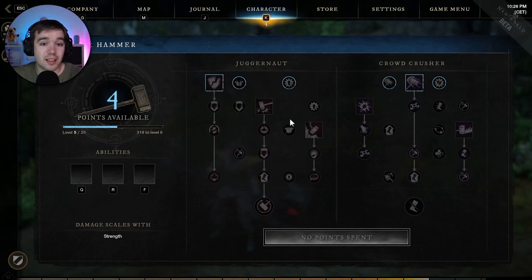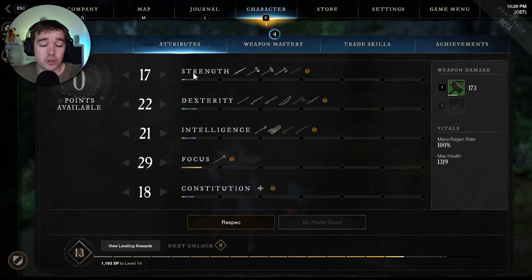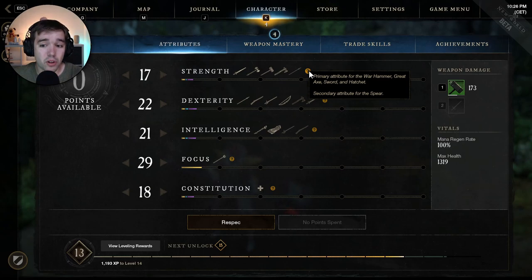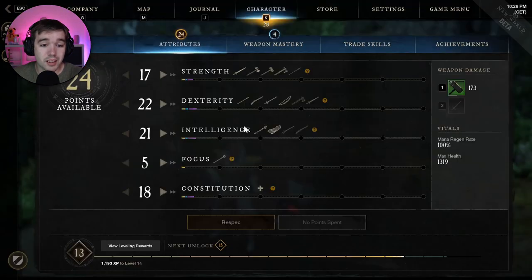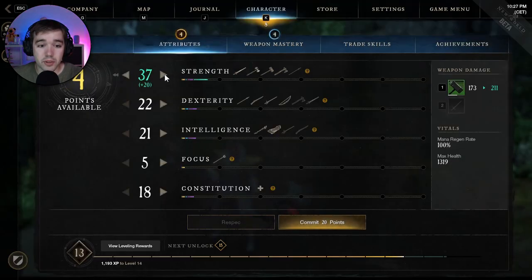With the Warhammer, you basically want to go into the stat called Strength, because Strength is the main attribute. For dealing the most damage, you want to invest your attributes into Strength. You can see here that going full into Strength increases weapon damage from 173 to 218.